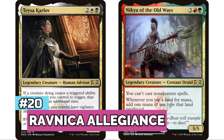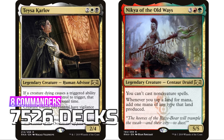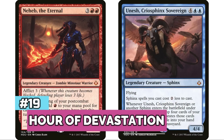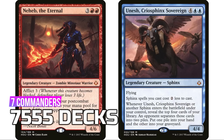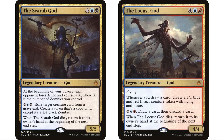In the top 20 now — at number 20 is Ravnica Allegiance with eight legendary creatures for 7,526 decks, far and away led by Teysa Karlov, one of the most popular commanders in the entire format. At 19, Hour of Devastation has seven legendary creatures for 7,555 decks — the legendary God creatures in this set, like the Scarab God and the Locust God, are still really popular.